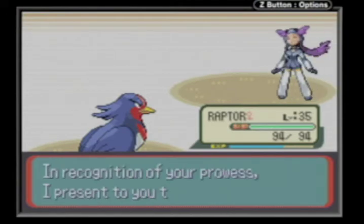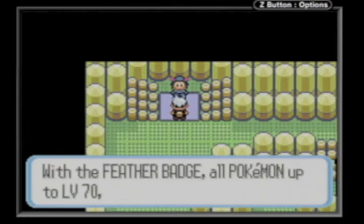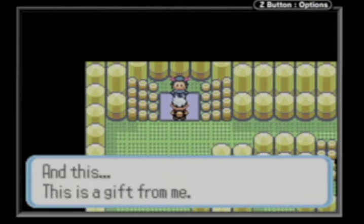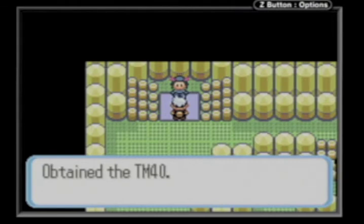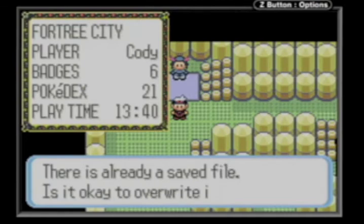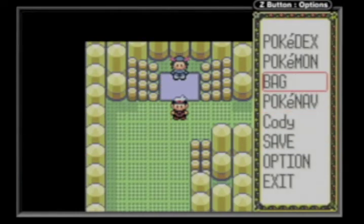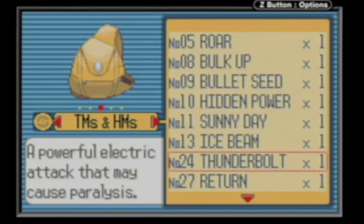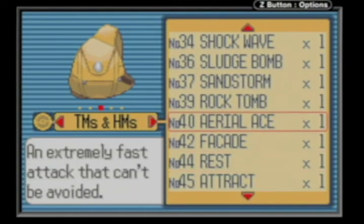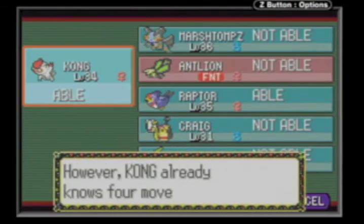Norman had more Pokémon. In Brawley's gym they added more gym trainers, and I believe he used Bulk Up a lot more in Emerald. This gym might have the best changes - she gave you Aerial Ace, which is a flying type move that'll never miss. For the third gym they added more generally, and I believe he has an extra Meditite in that one.